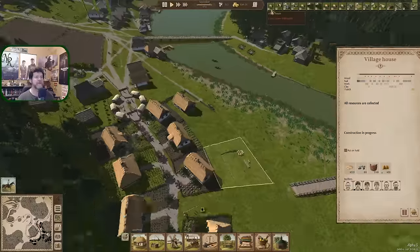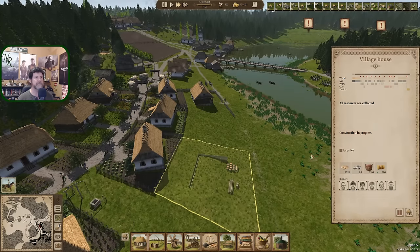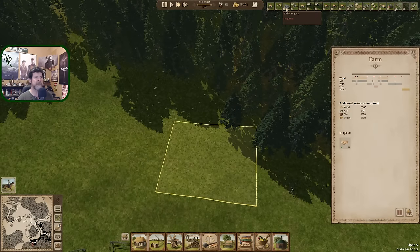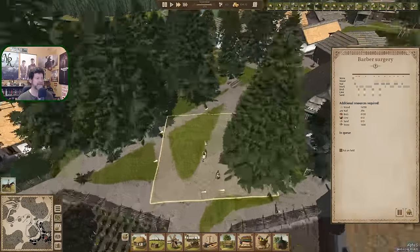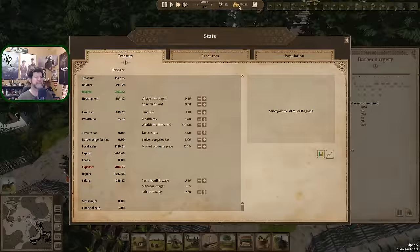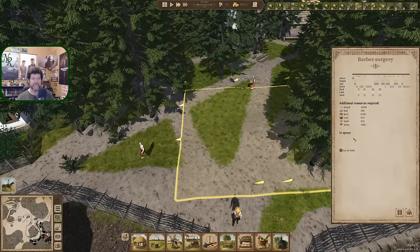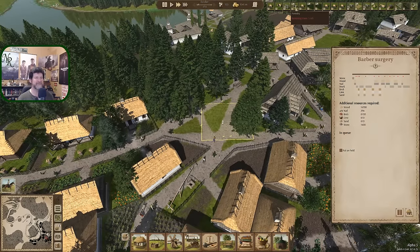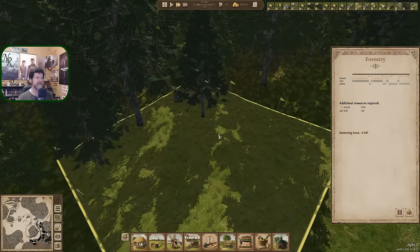So dairy was something I wanted to see, but now that we've seen it, we know it's not super functional until you've got several sources of milk. Okay, we're going to get this house built first, then head over to the farm and get it built before next spring. After that, the barber surgery. We should have enough stone — 1,400 stone, 1,522, and 6,000 bricks — to build this one.